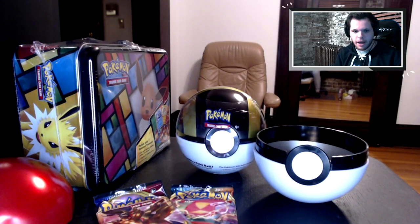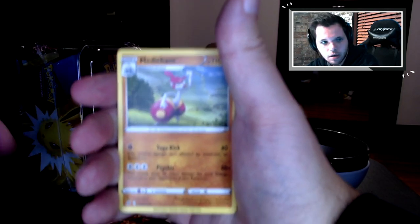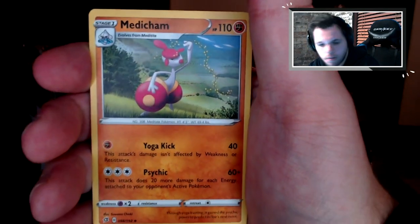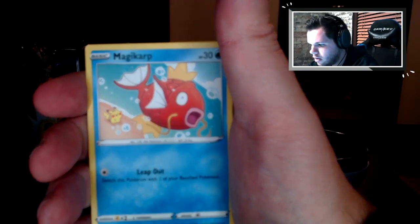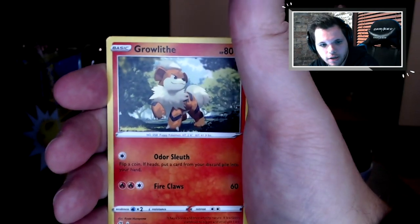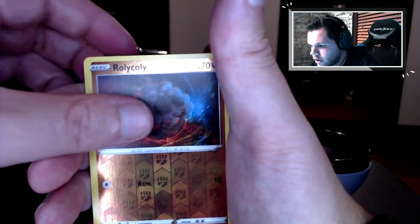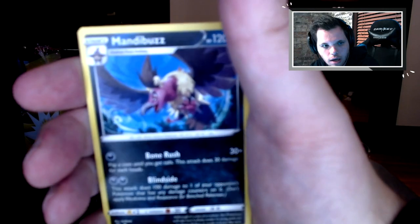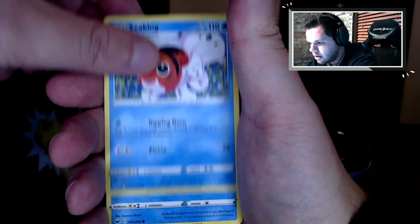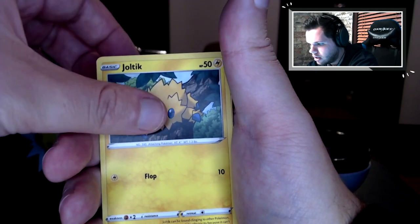Alright, let's get it. First pack - anything good? Leap Energy, Lampent. There we go. Medicham, Bewear, Magikarp, Meditite, Milseri - ooh, I like that Growlithe card, that's cute, I really like that. Impidimp and then the Rolycoly reverse, and the rare - normal Mandibuzz. Nothing crazy. Steel Energy, Birthday, Ordinary Rod, Seaking, Goldeen, Sizzlipede, Silicobra, Joltik, Roselia.